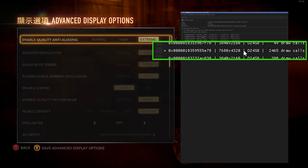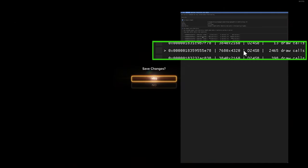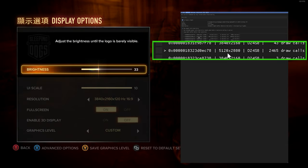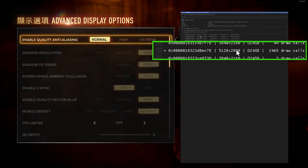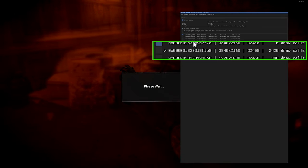If we change the settings to two times SSAA, that internal resolution changes to 5K. And if you set it to FXAA, it's back to running at 4K — the initial resolution you actually thought you were playing at.